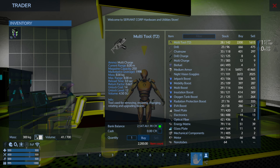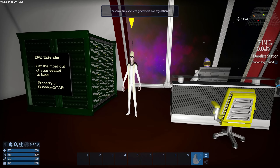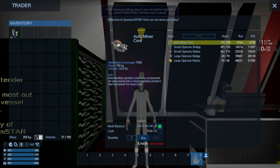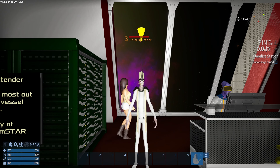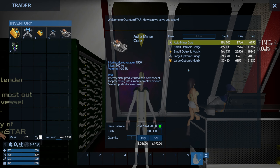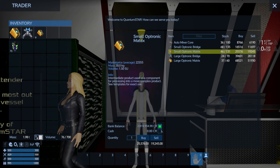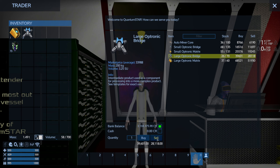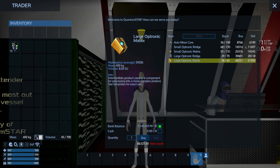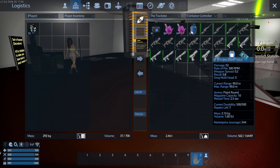This guy over here — what are you doing here, darling? I'm gonna show you all that stuff. Auto miner cores, small optronic bridges. Oh look, we're over three billion! I'm rich! I'm a happy miser. I am fabulously wealthy!